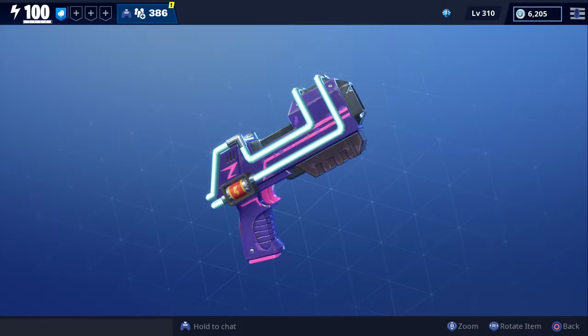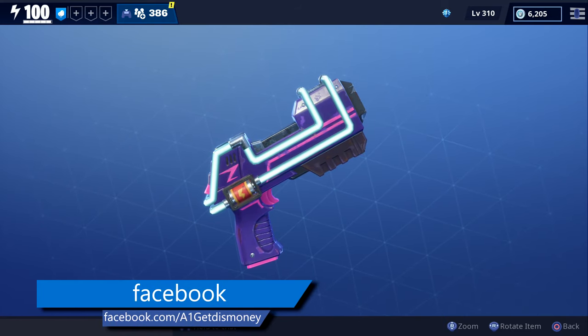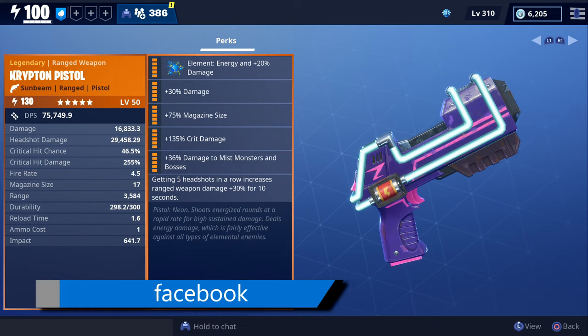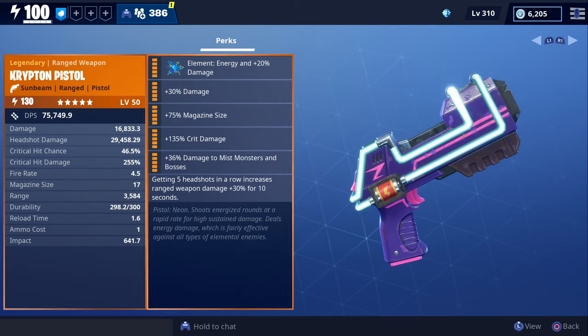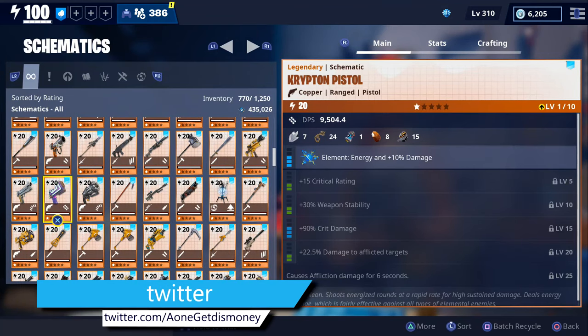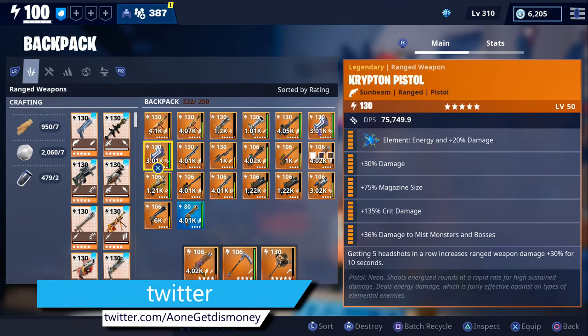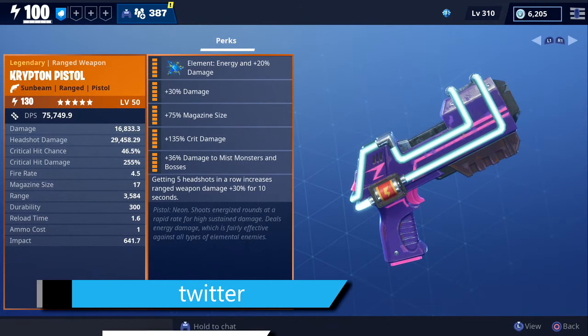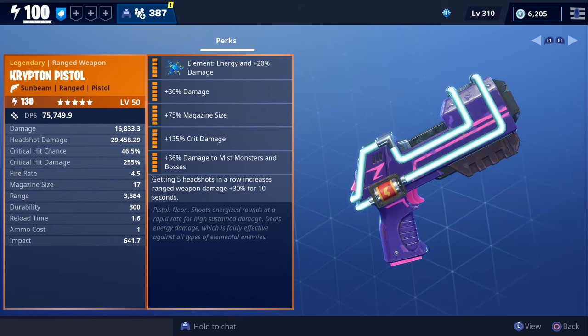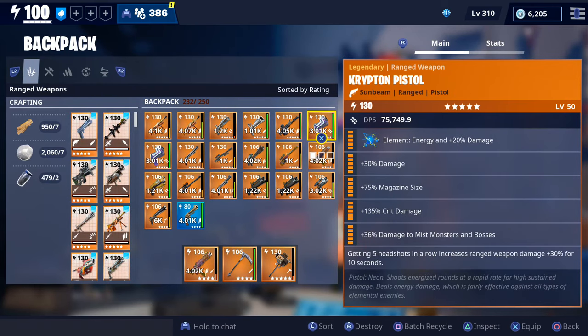For today's video, we're going to get some gameplay with the Krypton Pistol, which is the pistol that we got from the cyberpunk event. It's part of the neon weapon set. Some people were also able to get it from birthday llamas. We don't have it fully maxed out, but the ones we're going to be using are ones that someone gave to me — shout out to whoever gave it to cookies for these two fully upgraded Krypton pistols.